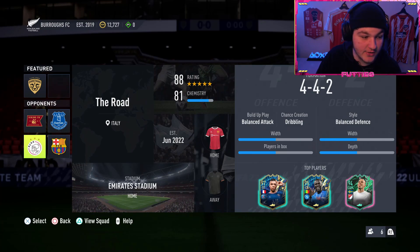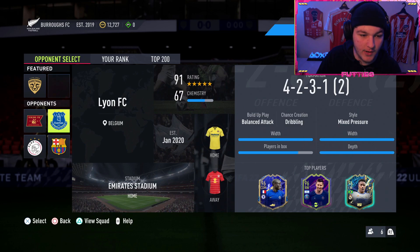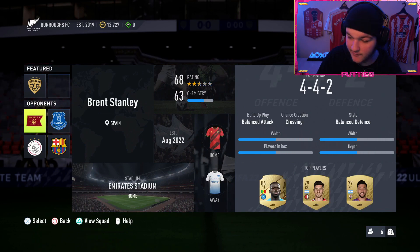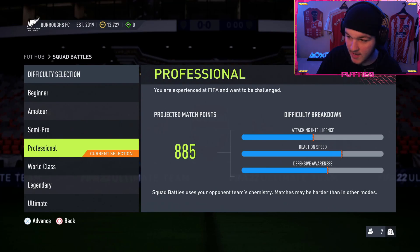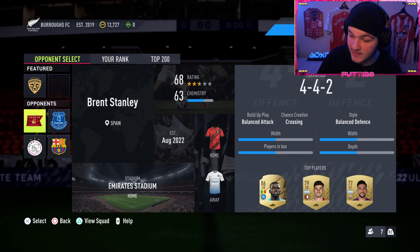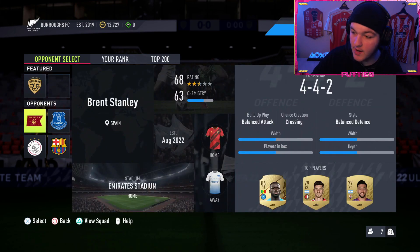A 195-rated squad is one of the options - we're not really going to want to play that. The next one is 81 chemistry and 88 rating, definitely more beatable but still probably pass. Then there's a 68-rated squad with 63 chemistry - this is a gold mine, this is what you want to play. Select professional, play this match, and after that match you will have the option to refresh. Down at the bottom it gives you the option - usually a square option that says 'update opponents' - to refresh your squad battles opponents.